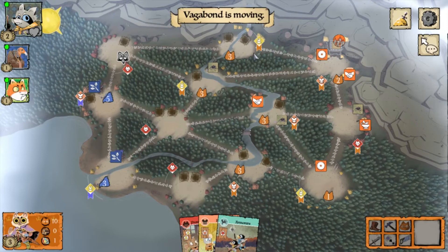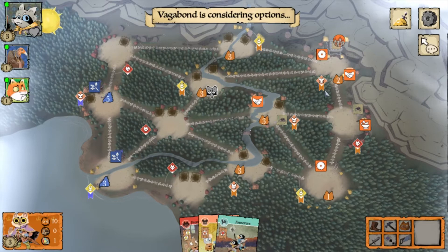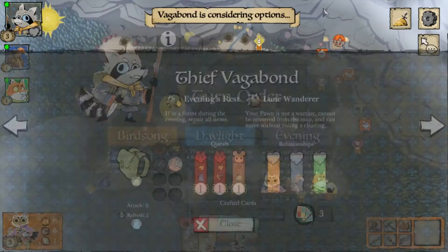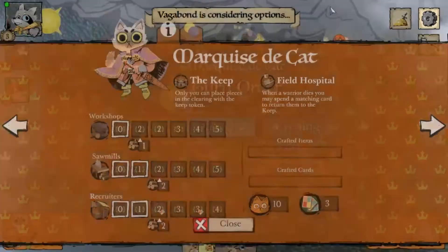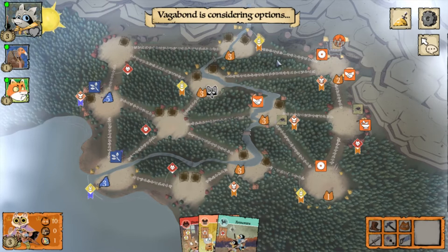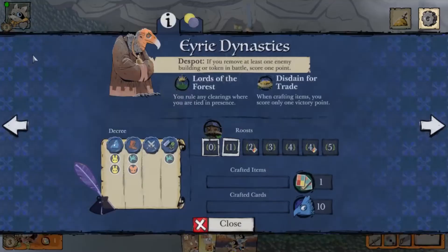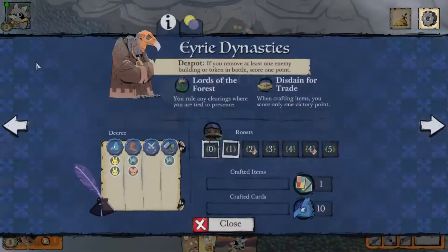Keep board and territorial control going. The state you want is having three cats on all the clearings along the center vertical line. The Eerie won't bother you too much because they have plenty of places to build and won't be too aggressive. Another great thing about this strategy: your score won't be leading at all — you'll actually have the lowest points throughout the whole game, sitting on just 10 points even two turns before the end. This deters newer players from attacking you.